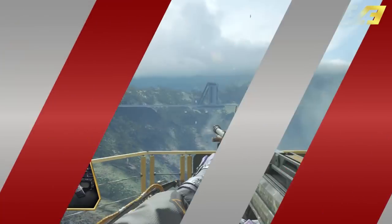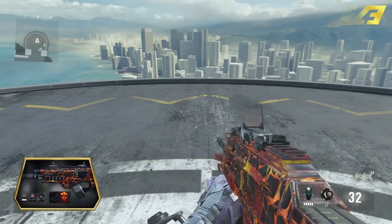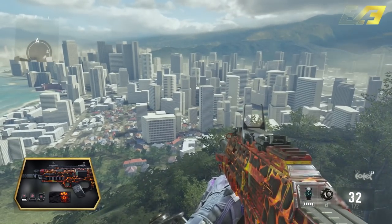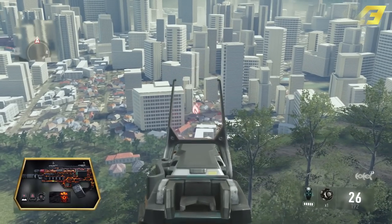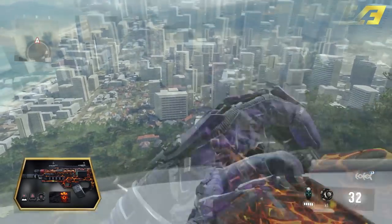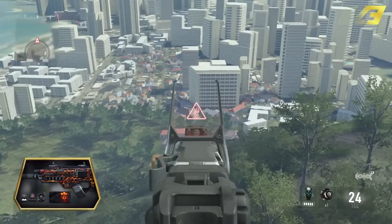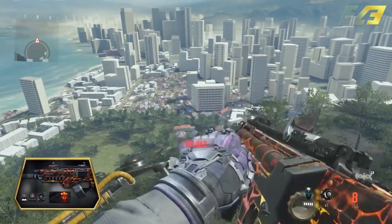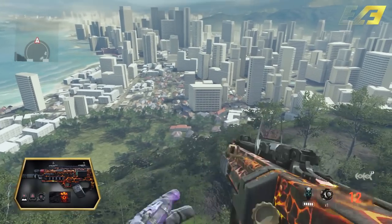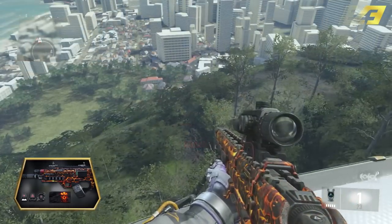Next up is Magma, my second favorite in today's DLC. Again you get a calling card, three reticles, and a weapon camo. This one looks a little chunkier and thicker on the gun, but I do like it. It's animated and reminds me of some of the textures we saw in Black Ops 2 — there was a map called Magma, which it mirrors heavily for obvious reasons. The reticles that come with the Magma camo aren't exactly the best.